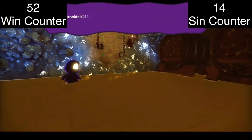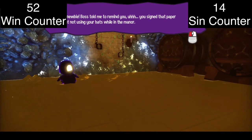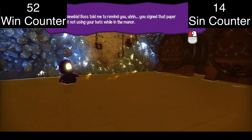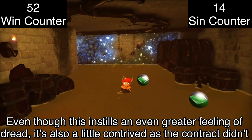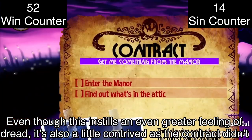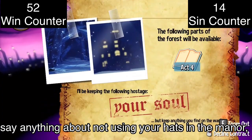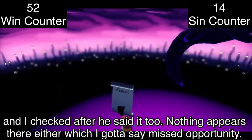Snatcher reminds Hat Kid she signed a paper about not using her hats while in the manor. Even though this instills an even greater feeling of dread, it's a little contrived — the contract didn't say anything about not using hats in the manor. I checked after he said it, and nothing appears there either, which is a missed opportunity.